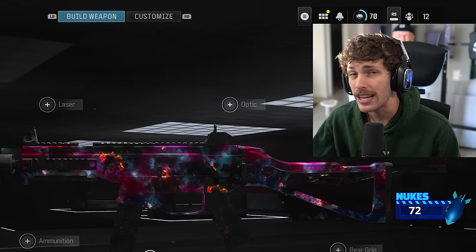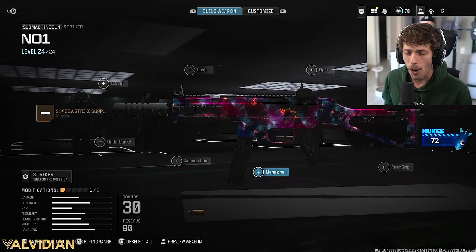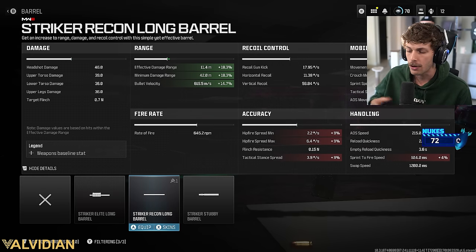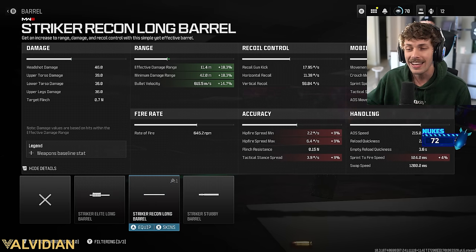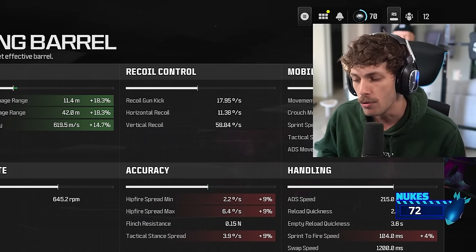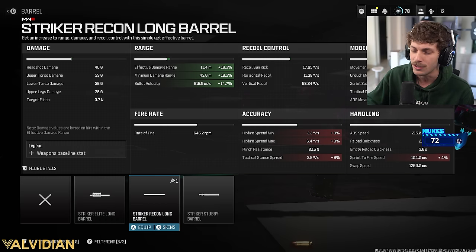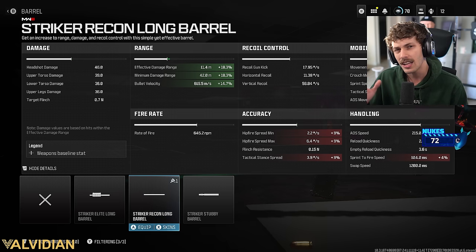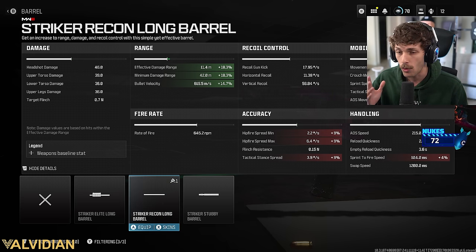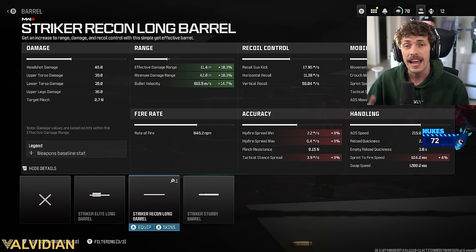For the next attachment we're going to increase the range of the gun. I run this on every single Striker build and I recommend you do the same. With the Striker Recon Long Barrel we get an 18.3% increase to damage range — that's a pretty big boost, though not super noticeable on its own. With the barrel I do notice I'm winning way more gunfights at medium range, and with the headshot damage being 46 you can get a four-shot headshot kill.